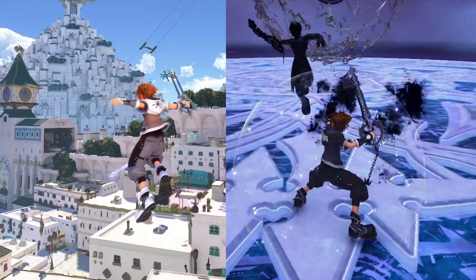Both forms for the Oathkeeper and the Oblivion aren't traditional Keyblade transformations, but lean more towards the way Second Form works. So rather than transforming your Keyblade into something different, you keep hold of that Keyblade but Sora's combos completely change.